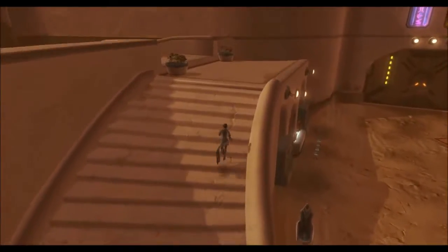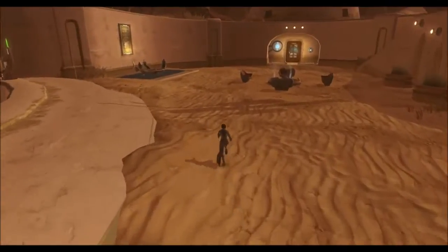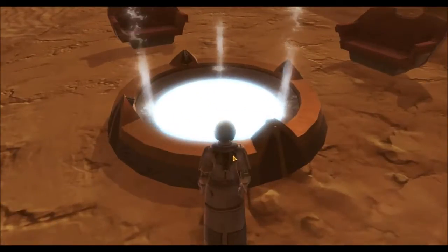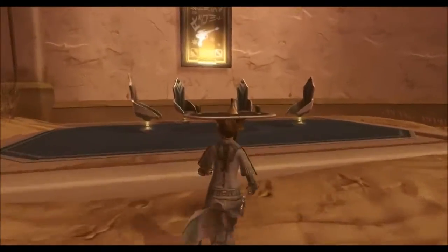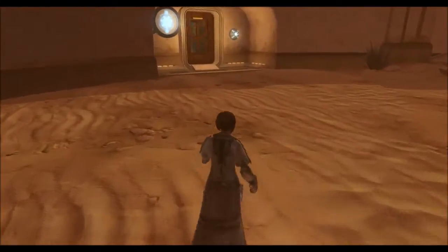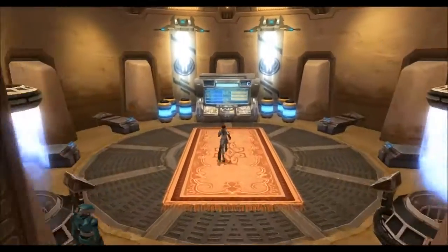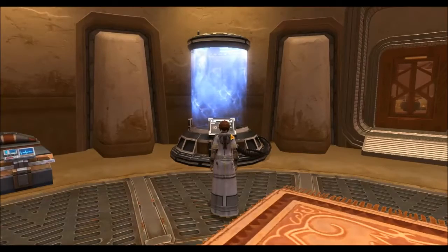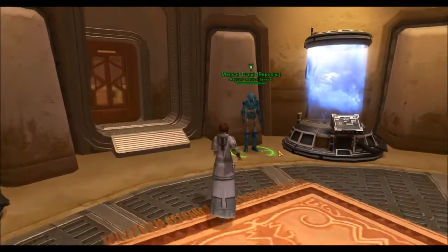Up here there's a more quieter lounge area. There's a fountain. Pretty peaceful. Chair tables - love the cell cast chairs. I actually kind of like all the cell cast decorations. Over here is the med bay. I absolutely love the water effects on the koto tanks. Medroid.